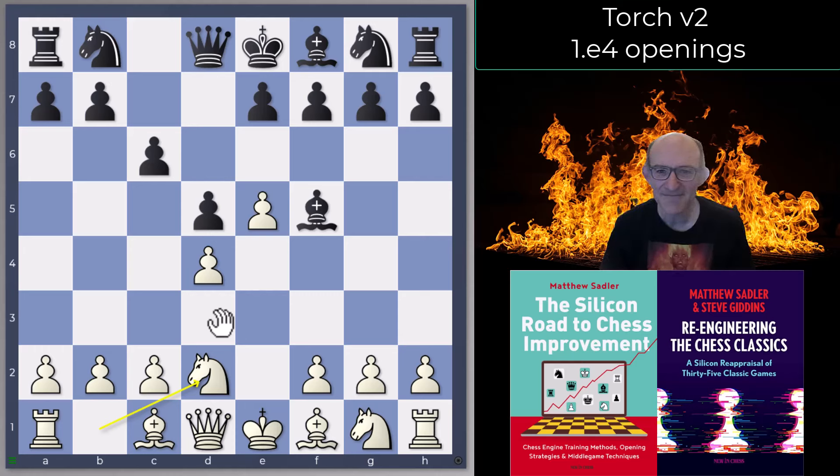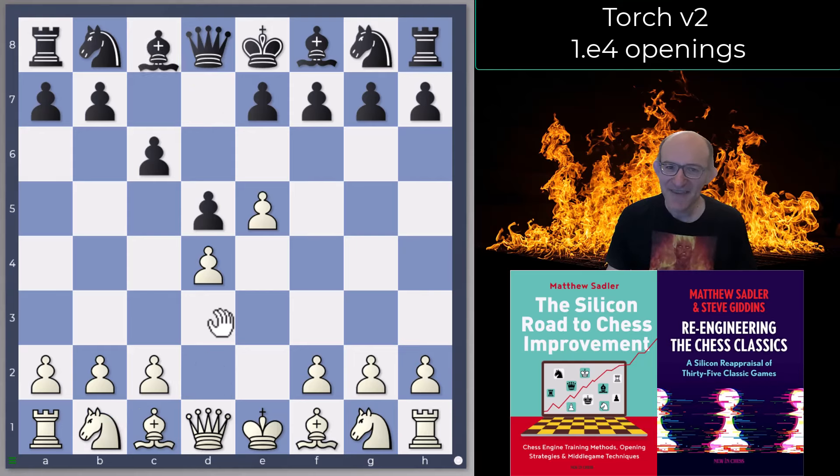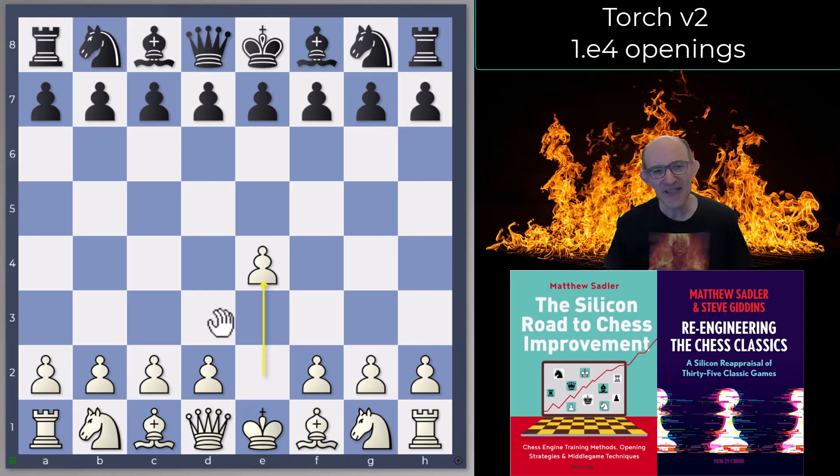There we are - that's my lightning tour of Torch's 1.e4 repertoire, with 1.e4 also being Torch's main move. There's a PGN out there in the normal place, so do take a look if I haven't covered your favourite line - there's a lot more in that PGN. The next video is going to be all about 1.d4. If you liked the video, why not give it a like and subscribe to the channel. Take a look at my new books: 'Silicon Road to Chess Improvement', as mentioned by Magnus during the Candidates stream, and 'Re-Engineering the Chess Classics', which is the latest one. Thanks very much for watching and hope to see you at the next video!